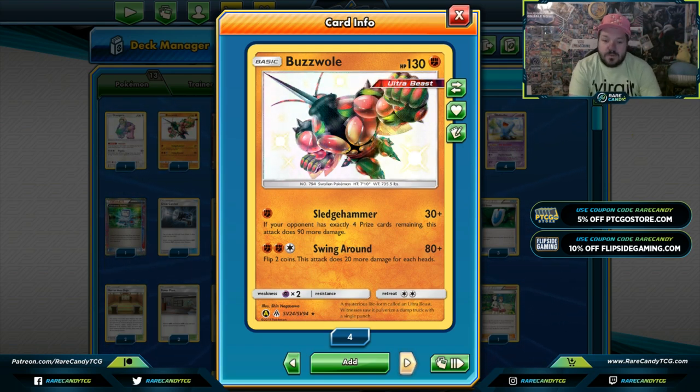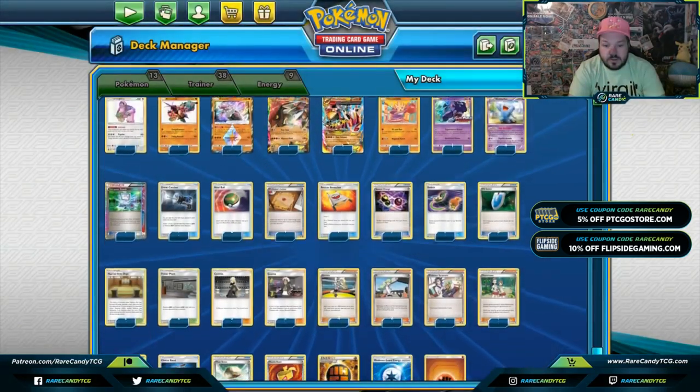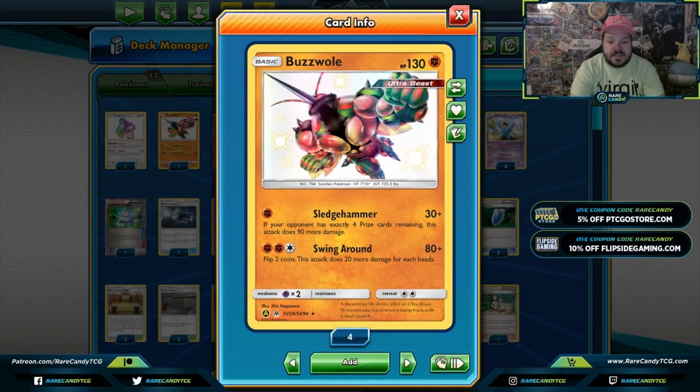Buzzwole's Sledgehammer is basically used only when your opponent is at four prize cards. It can swing for 120, and with damage modifiers — Martial Arts Dojo, Diancy Prism Star, Strong Energy, Muscle Band, Choice Band — it can quite often knock out something like a Tapu Lele GX. Decks like Turbo Dark, Greninja, and Zoroark GX are weak to dark, so Sledgehammer can do a lot of damage.